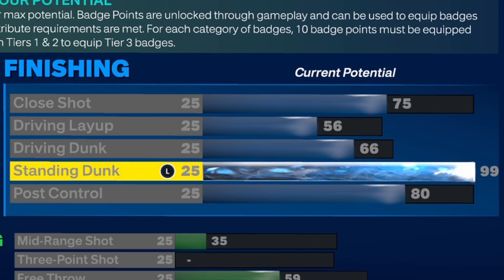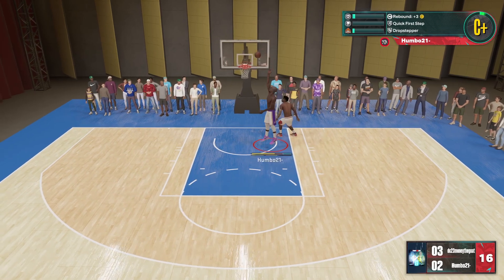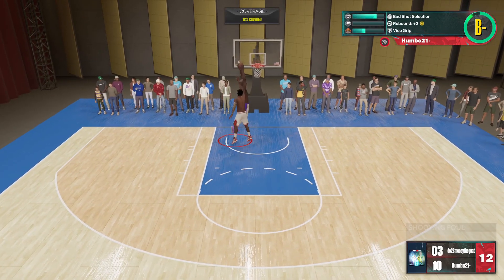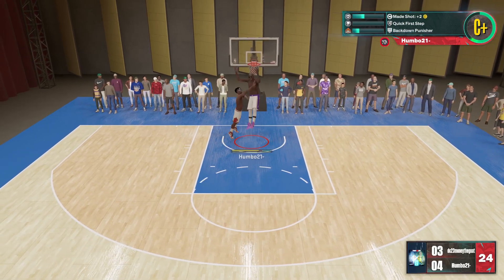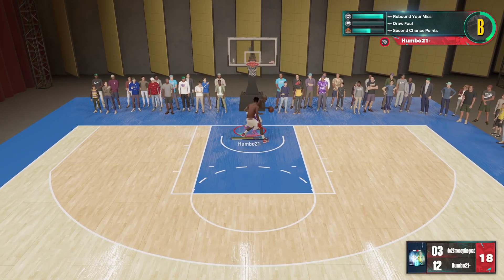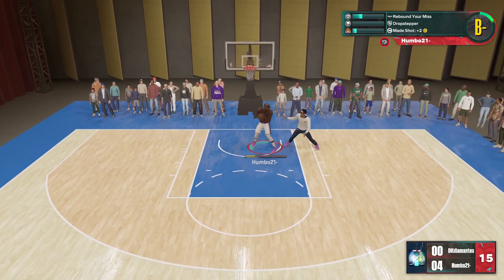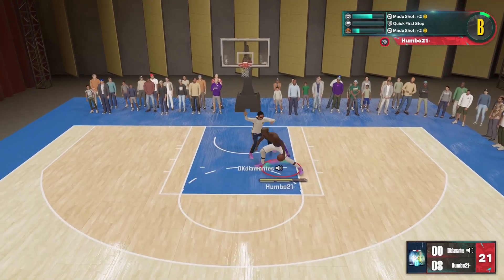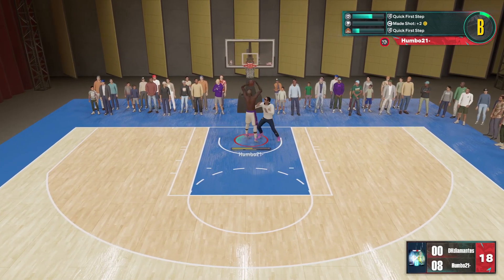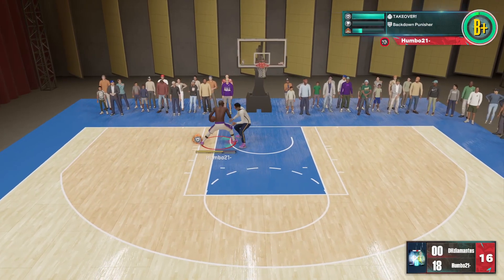I'll show you guys the badges a little bit later as well as the badge spread. The finishing is honestly so crazy. I believe this was like a 6'9 lockdown — he's just getting absolutely bullied down low. If you are 7' or below, this build is going to absolutely bully you down low. There's nothing you can do about the drop steps. And if you're remotely able to get into a decent position for a standing dunk, you're going to get a contact standing dunk literally every single time because 99 standing dunk is so overpowered. When it comes to finishing, there's just no way to stop this build.